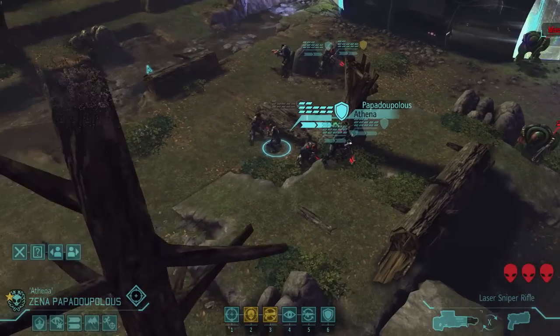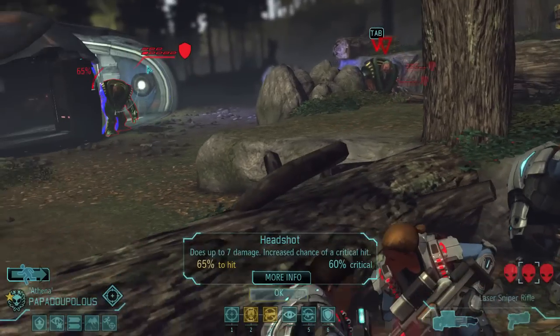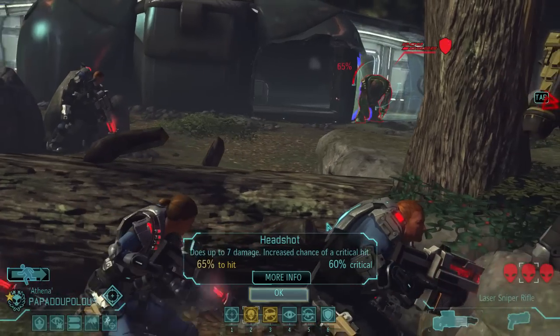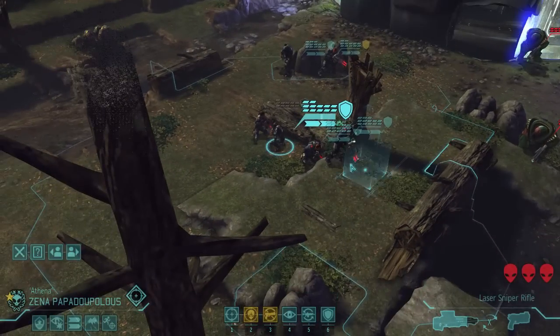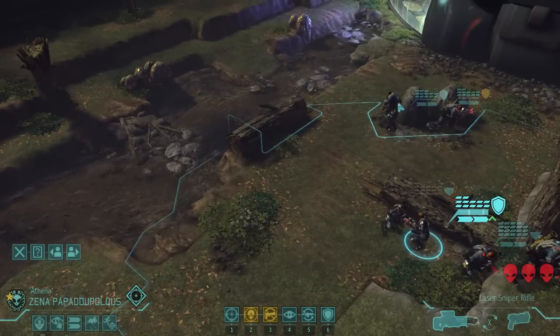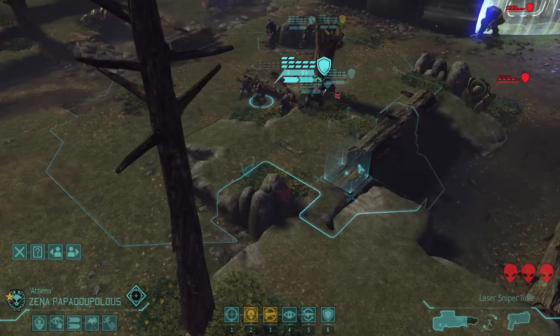But I did shoot the UFO into pieces, which is a cool thing about this game — you can blow up pretty much everything. Now I have to think here. These guys have grenades and these four are all together, and they're going to die horribly if they stay like that. How do I split them up a bit better?